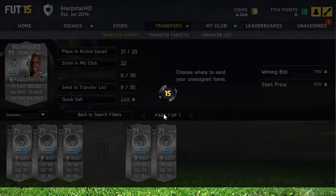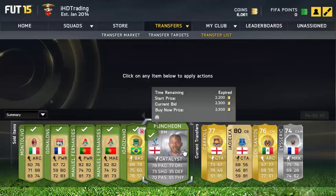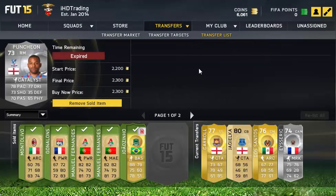I knew straight away this was a pretty decent deal, so I decided to list it for 1.2k. To give you guys some evidence — here's a Jason Puncher listed for 2.3k. If you watched my trading to 100k series earlier, you'll know I bought this Jason Puncher for about 1.4k and listed him for 2.3k.